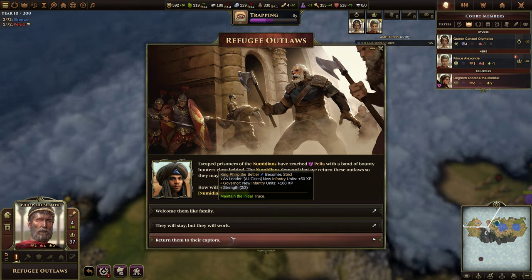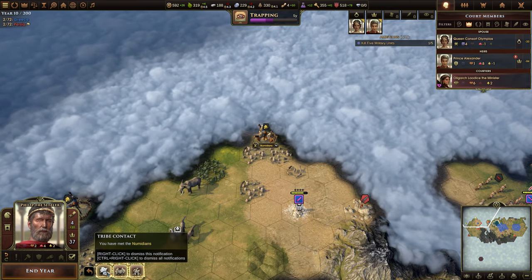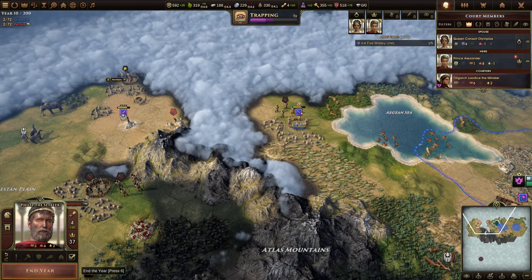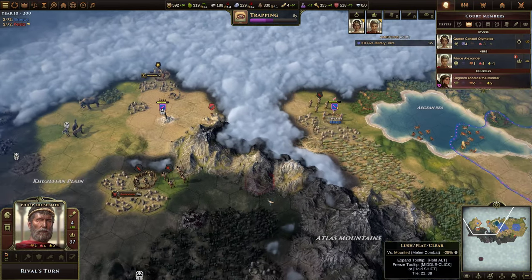Maintain the initial truce — or go to war and gain the culture. I'm going to do that and gain the culture. We're now at war with the Numidians. They're so far away that I'm not too worried yet. Could have been foolish, especially since we probably want to go to war with the Danes soon too. But maybe we'll just settle up here first.